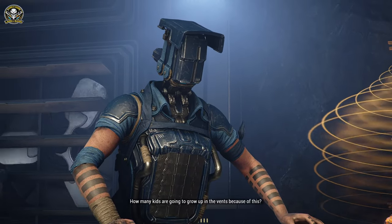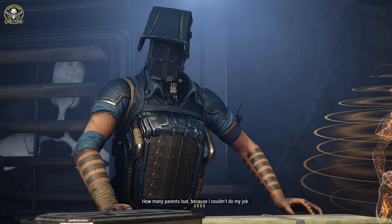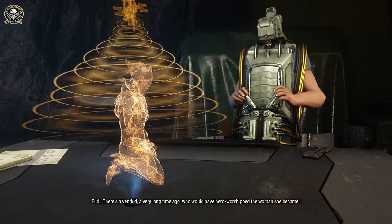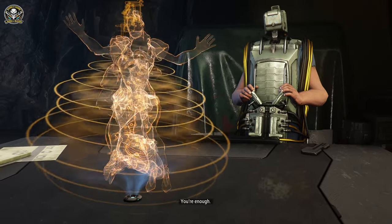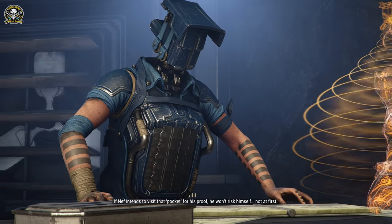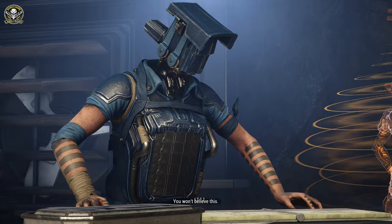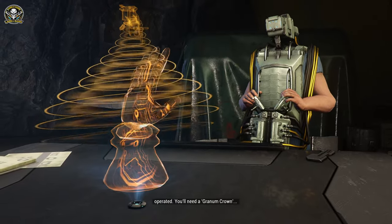Back in the game with more cinematic dialogue: 'How many kids are going to grow up in the fence because of this? How many parents lost because I couldn't do my job?' Then a poignant moment: 'There was a Vent kid a very long time ago who would have hero-worshipped the woman she became. You're enough.' Then Eudico gives us new info: they've figured out how to activate Nef's Granum Tributes — these tributes are essentially coin-operated, so you'll need a Granum Crown and you'll have to search the ship.